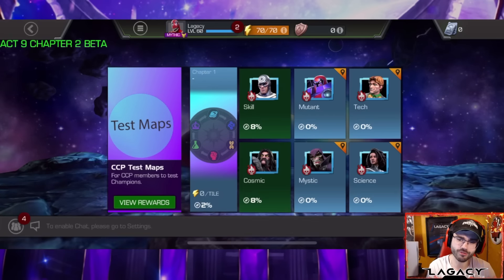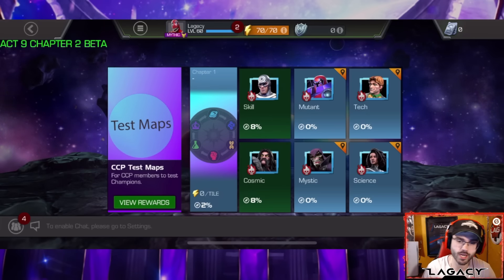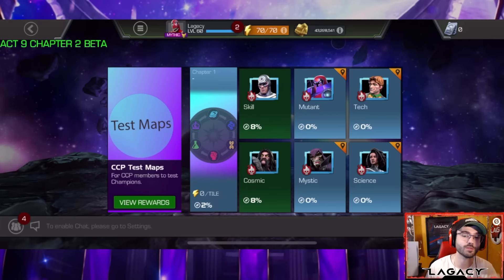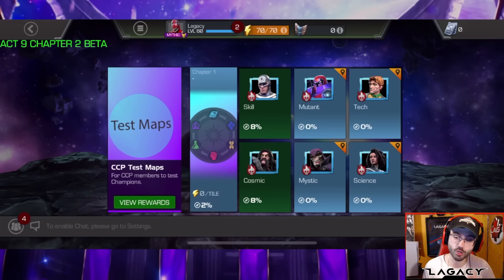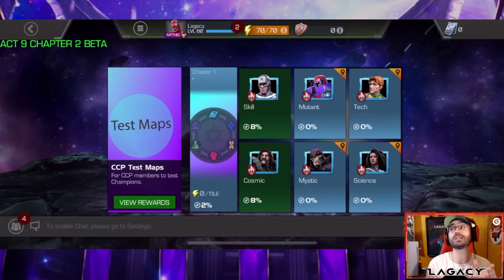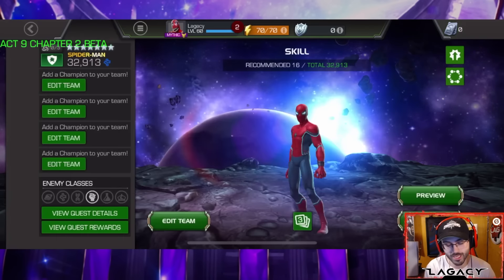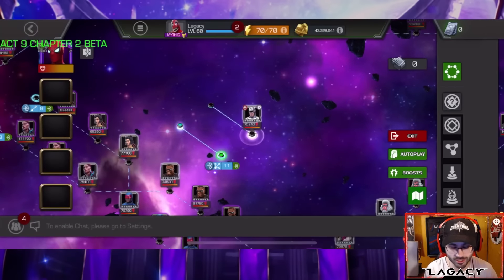That video showcased that Count Nefaria has insane control — a slow and steady option, but a fantastic one. I think Count Nefaria is the best serpent counter outside of the mystic class, because serpent's abilities do not make it easy to counter him period, especially outside of the mystic class. Count Nefaria does a very good job. Today's video though is going to be much faster fights.